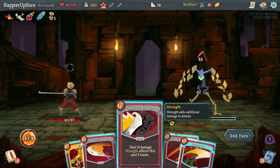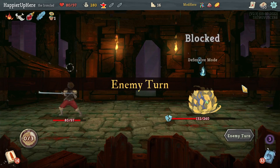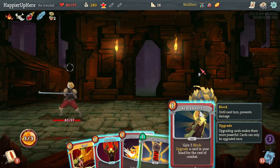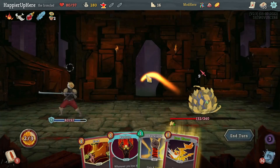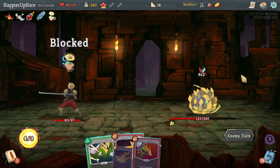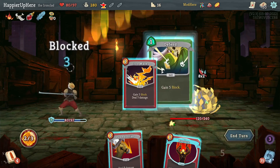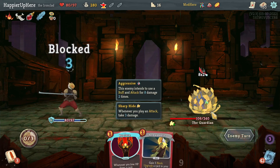At 32 incoming — let's do Heavy Blade. I probably should have played something before the Heavy Blade. Nine incoming again — no real reason to play rusher. Let's do Armaments, Iron Wave, and Survivor. 16 incoming — Iron Wave one, Iron Wave two, Defend. I guess I'm not perfecting anyway.